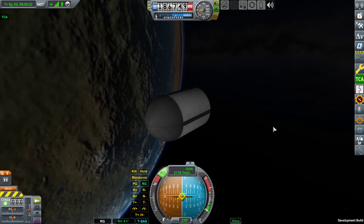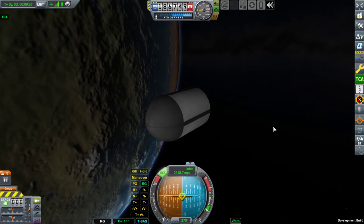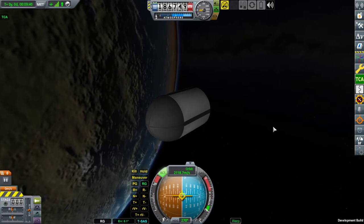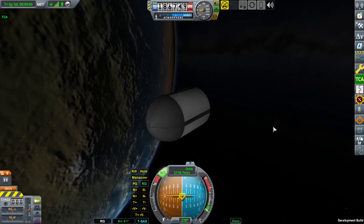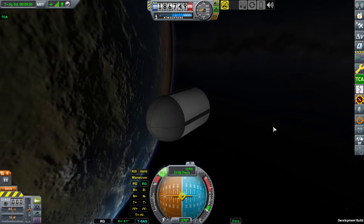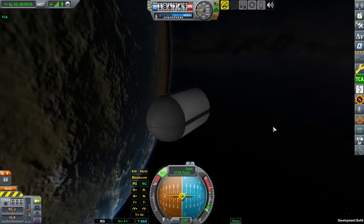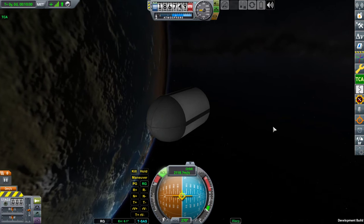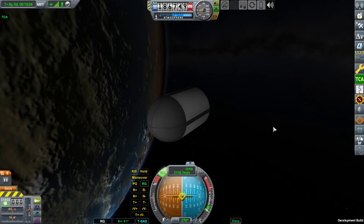What do fairings do? Well, they host a single payload, only in the editor, and like stock fairings, they shield it from aerodynamic forces. They provide activation through staging, and when activated they spawn the payload, while opening themselves and disintegrating into debris.